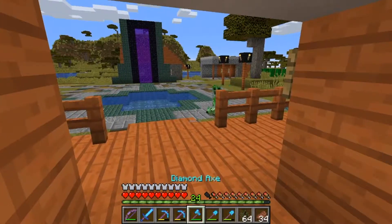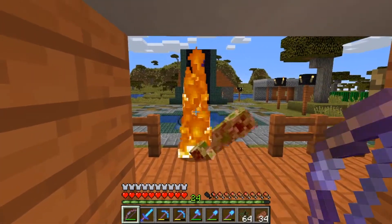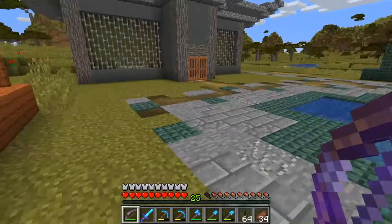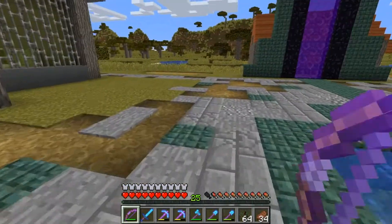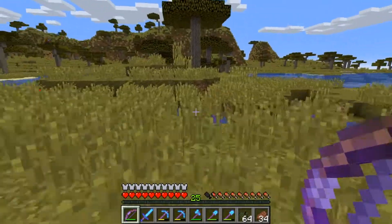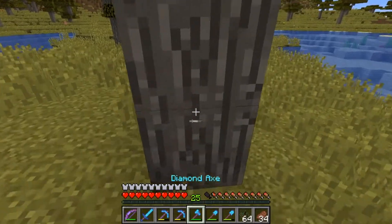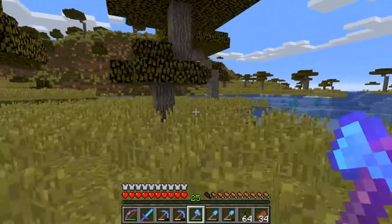We need to do three things, and four if you include not getting blown up by a creeper. The first thing we need to do is build a tree farm for our spruce trees, because this acacia is not going to be our main build palette.